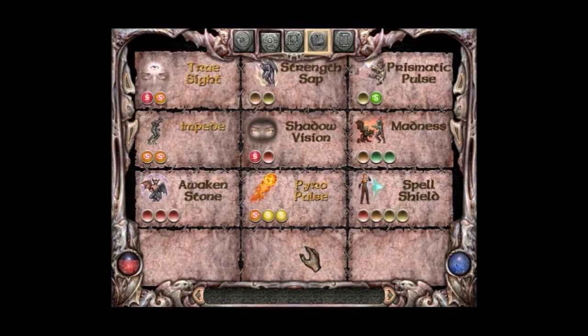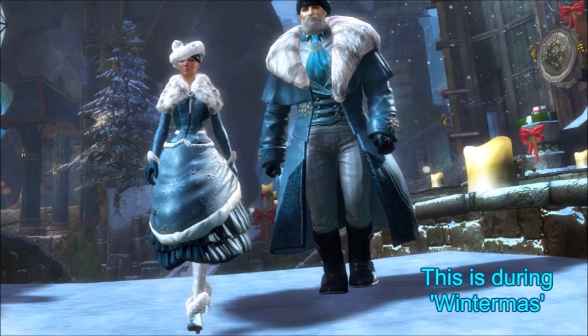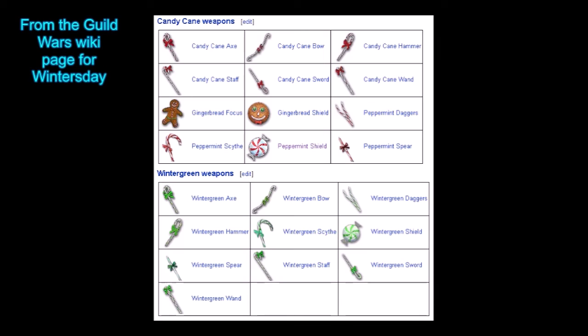Now we've brought up candy as weapons before, but what about a whole arsenal? You get outfits appropriate to the season and weapons appropriate to the season — peppermint and wintergreen blades, clubs shaped like candy canes, and mint-shaped shields. That is just frickin' awesome.